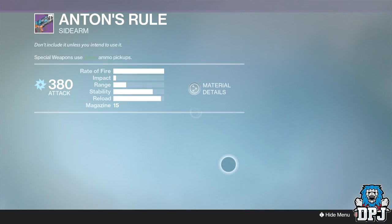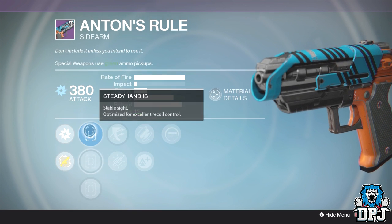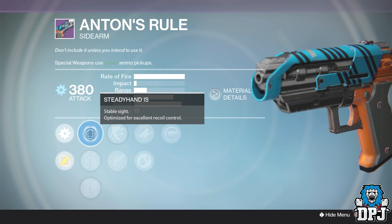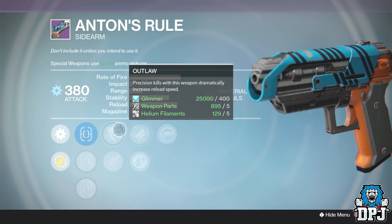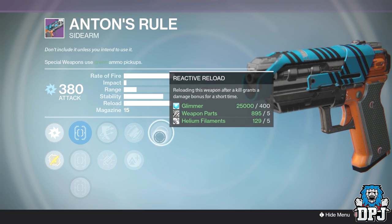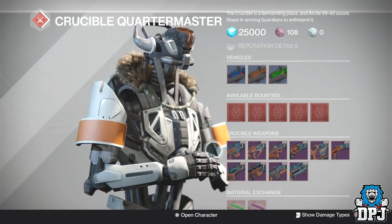The other weapon Crucible has this week is Anton's Rule, a sidearm. If you're a sidearm lover you'll probably like this. It's got Reactive Reload, Fitted Stock or Lightweight, and Outlaw or Cascade. Not great sights but they do make a difference. I'd probably go Outlaw, Lightweight, and Reactive Reload — getting a headshot you reload instantly, Reactive Reload kicks in, and you will drop enemies in an instant. So those are the two Crucible weapons this week, both worth your time checking out.